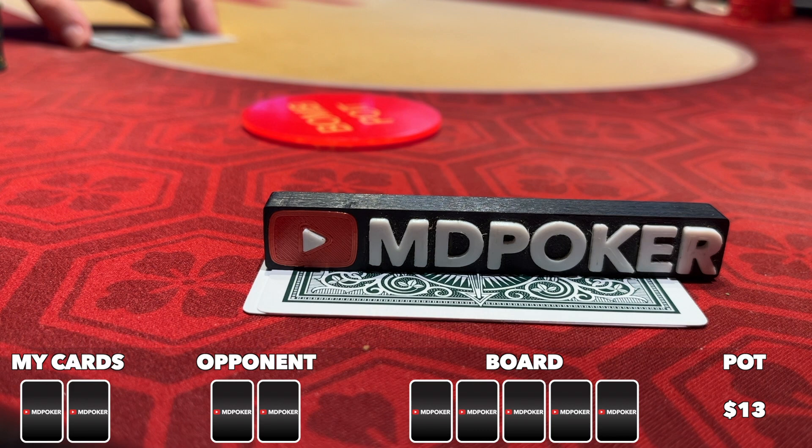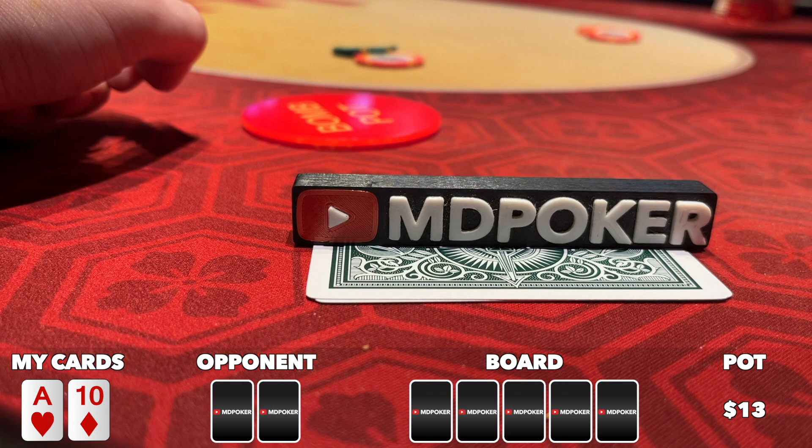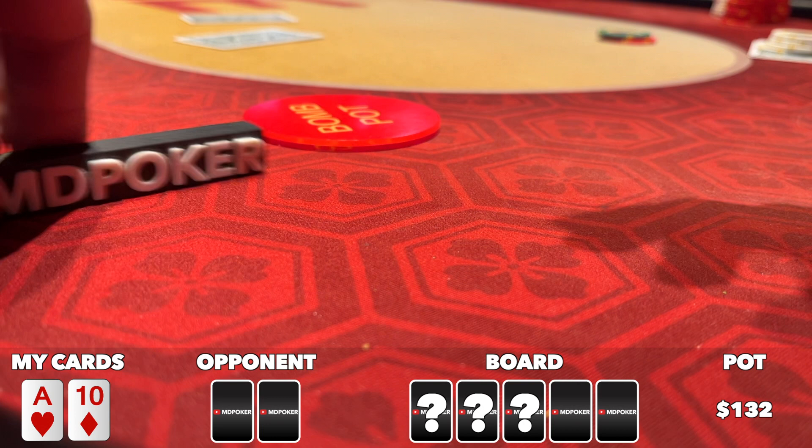The very next shuffle, under the gun puts out a $10 straddle which the player to my right calls. I peel ace-ten offsuit in the low jack and raise to 30 — could have gone for a bigger sizing. The button calls and middle position makes the call. We go three ways to a flop which is another complete whiff, but the player to my right donk leads for 30. I have a much easier fold in this pot but I'm getting a little bit frustrated — staying patient though.